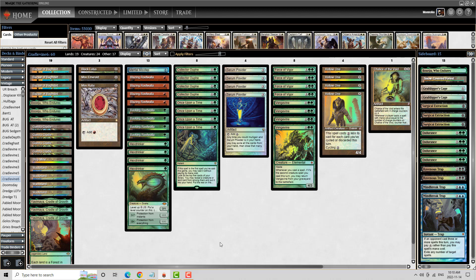Leyline of the Void is typically the best card against Dredge, but the problem is we don't have the ability to protect it — I don't want it to die to Force of Vigor at my opponent's whim. That is why we're on Surgical Extractions and Endurance. We can hard cast Endurance in this deck fairly consistently. That is my graveyard package.